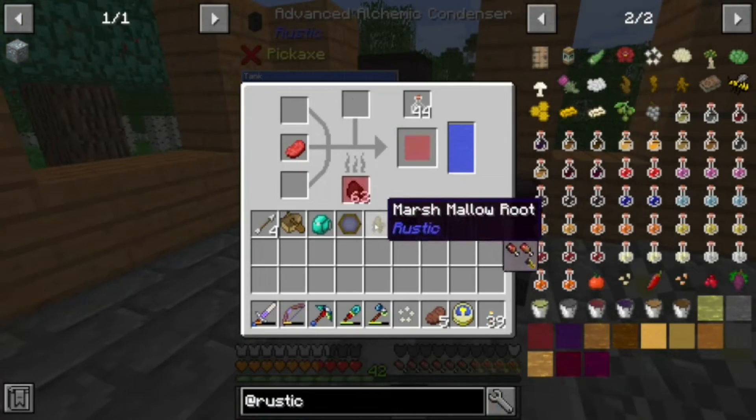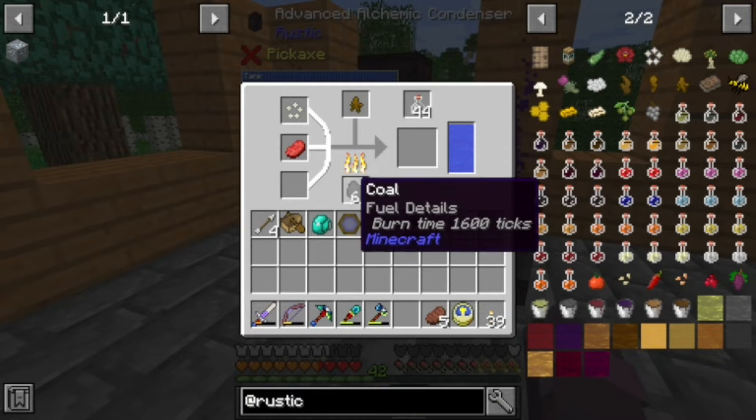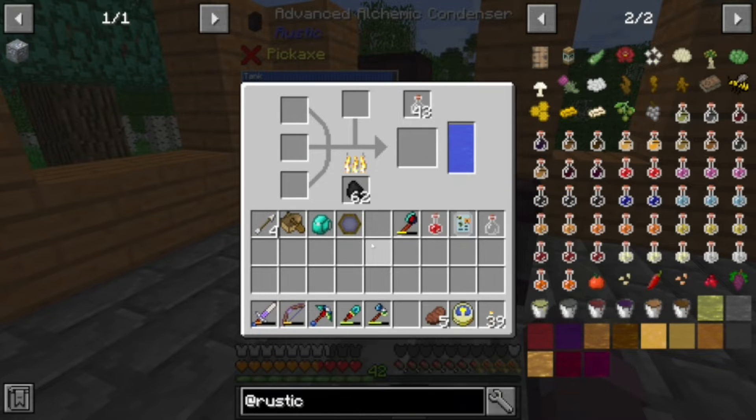Alright, so we'll put the marshmallow in, we'll put the chamomile in, and it'll do its thing. It doesn't pause to fill this bar — it's just all the same progress bar. And we got a level two!